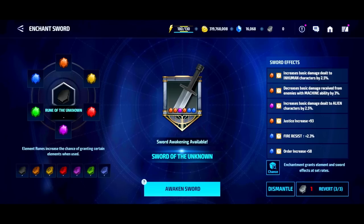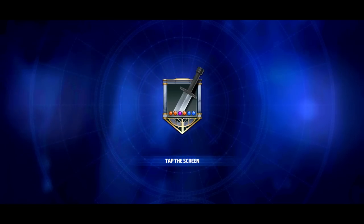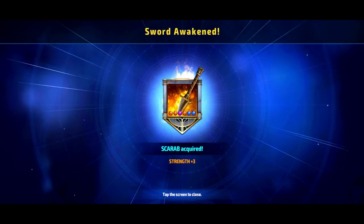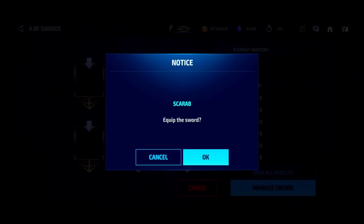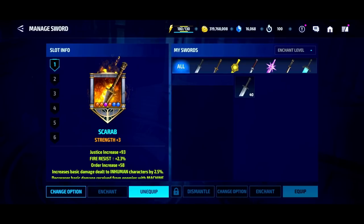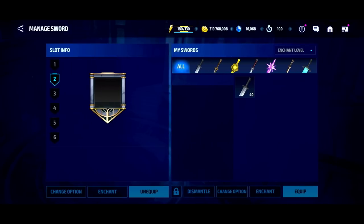You want to work on these swords as quickly as possible. Once you get up to six stones on your sword you get the ability to awaken it, and when you do that the color of the sword actually changes. You have a few different options for sword types. As you can see I have a Scarab Sword here — I can equip this sword and it's going to buff all of the characters in my roster with the additional stats, and then I can do that five more times.